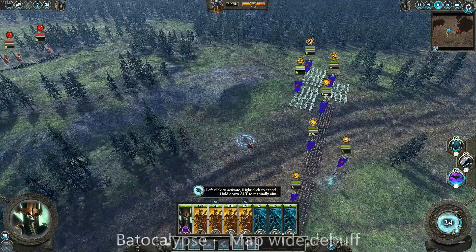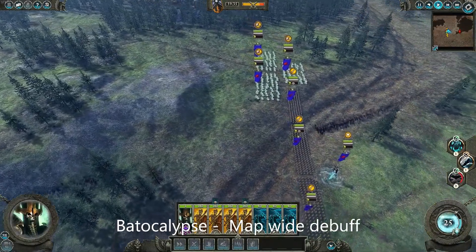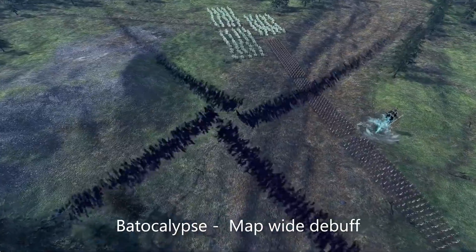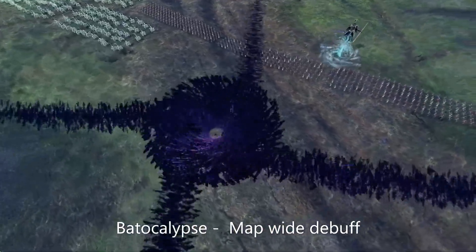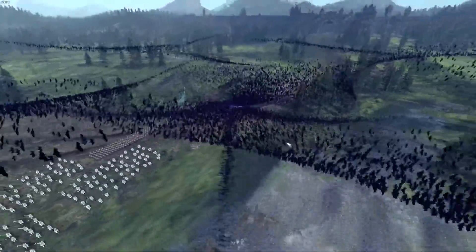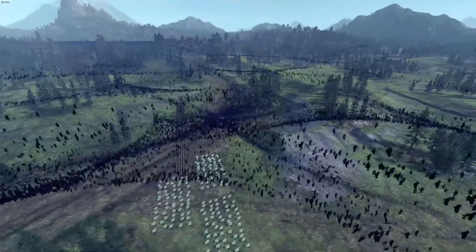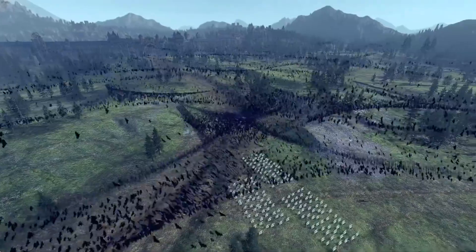That was Batpocalypse — a map-wide debuff. They didn't show any stats, or at least I didn't see any stats. And yeah, that looks amazing. I know what a lot of you are thinking now — my FPS. But apparently the modder himself says that he's been able to use this and it's not done any damage to FPS. I'm assuming it's because it's bats and not full lights, whereas bats are more like black pixels moving around.